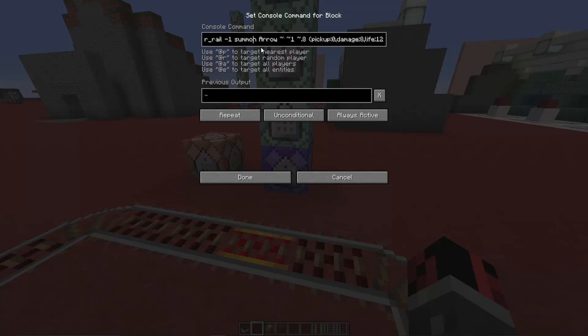At the end of this command, we have a summon command that summons arrows relative to that minecart with a damage of eight — eight means eight half-hearts, so basically four hearts. If you write ten, you'll deal five hearts of damage. The life value of 1200 means the arrow disappears as soon as it lands on the ground; 1100 means it disappears after 100 ticks.